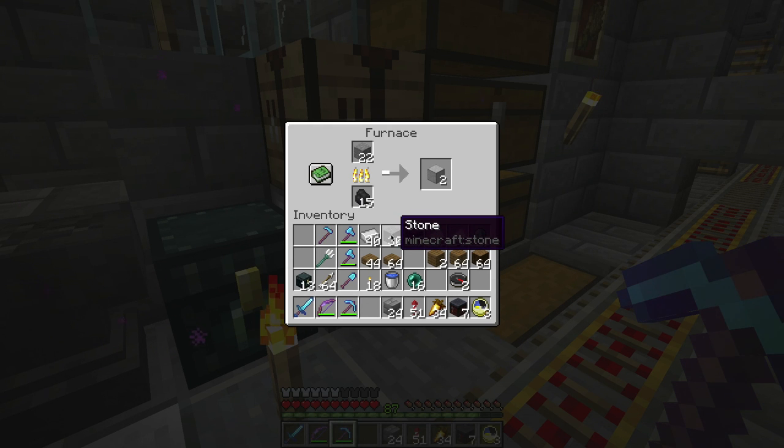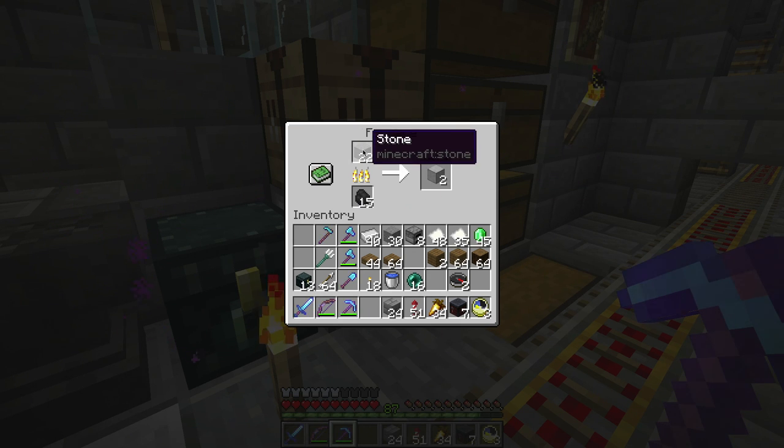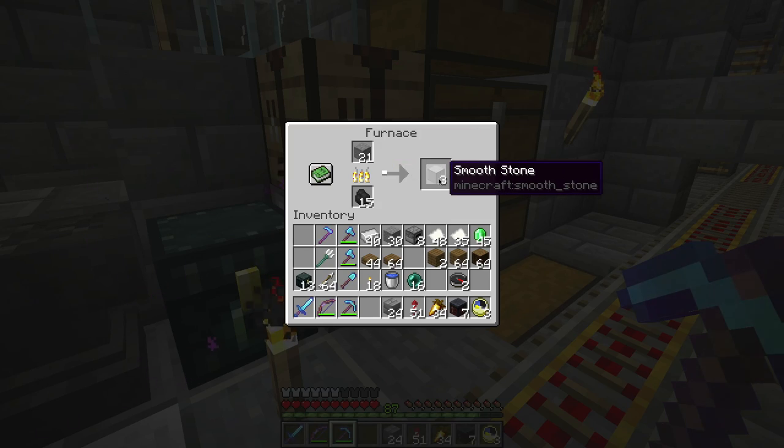Remember when this used to be smooth stone and you had to smelt cobblestone to get it? Well, now there's an actual smooth stone, so you can smelt stone and get smooth stone.